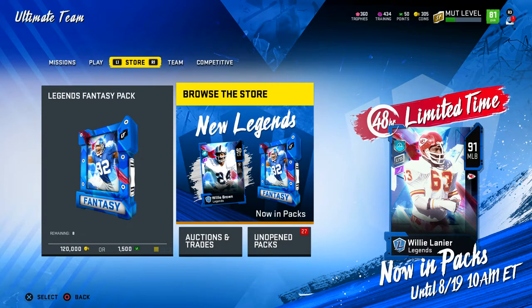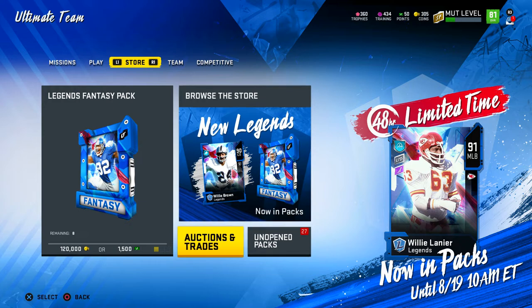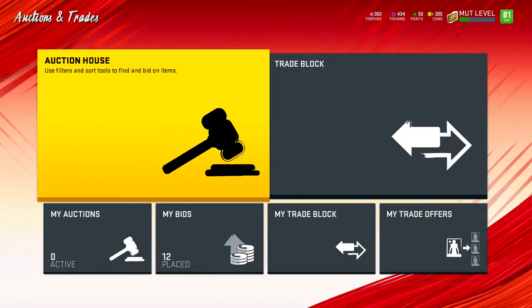Welcome back to some Madden 20 Ultimate Team on this beautiful Saturday morning. EA just released Willie Brown, Willie Lanier, and Steve Young into the game. We're going to go ahead and open up some packs to see what these guys are looking like. But first, let's go check out the auction house and see if we can find them.